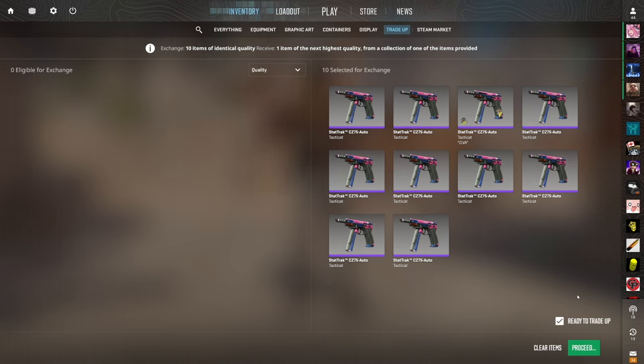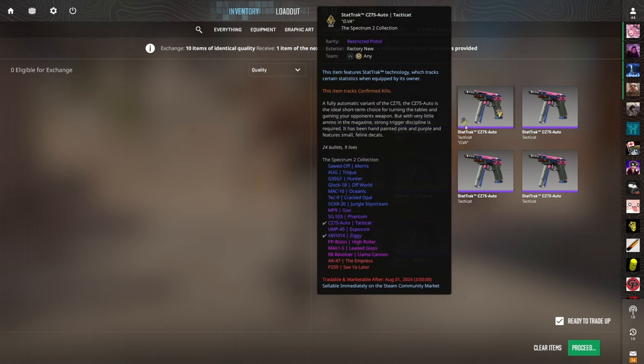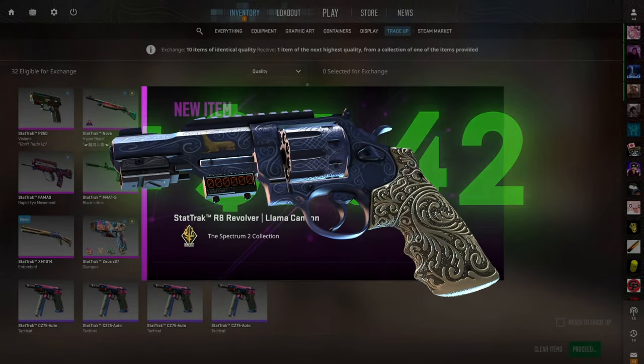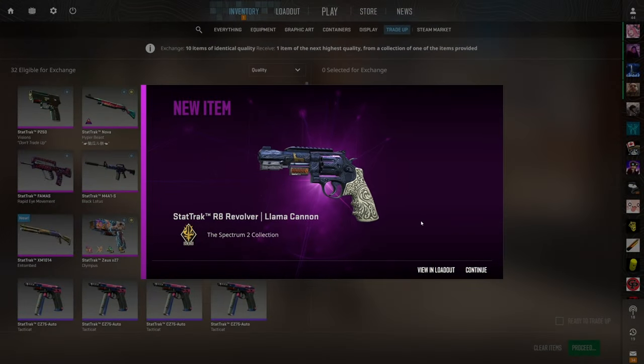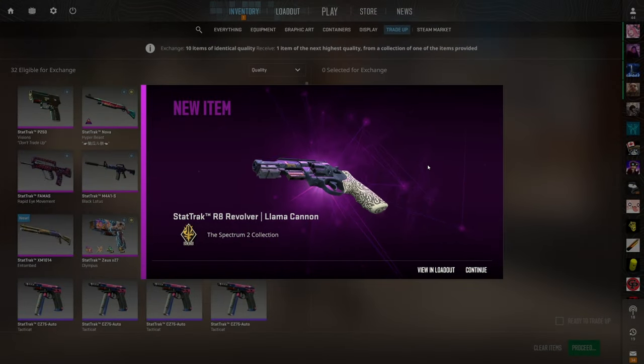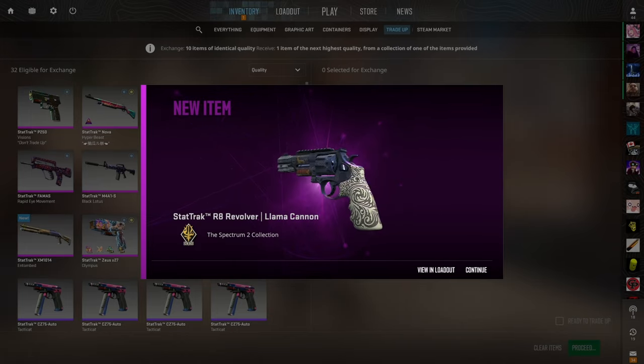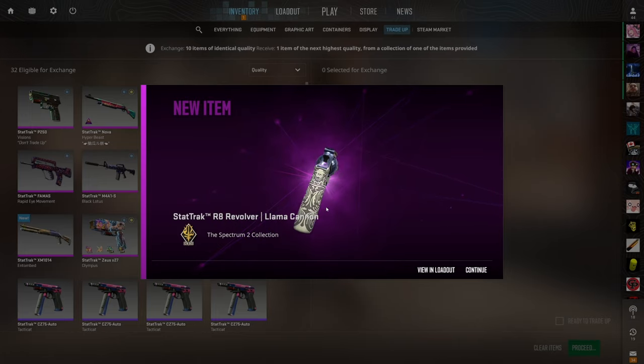This is one of the best trade-ups in the entire video — every single outcome is over four dollars of profit. We have some sticker luck again. Show me the R8 for over seven dollars of profit — three, two, one — let's go! Seven dollars and 50 cents of profit. The engravings are so nice on the handle and throughout the entire body, and the little gold llama is gorgeous. Worth around 35 dollars — such a banger.